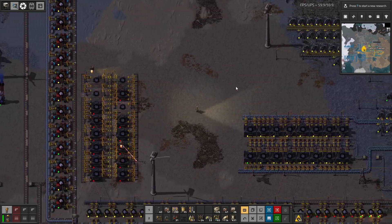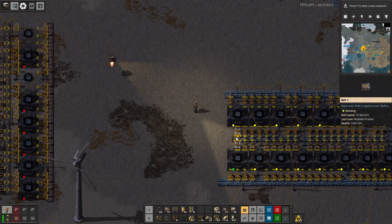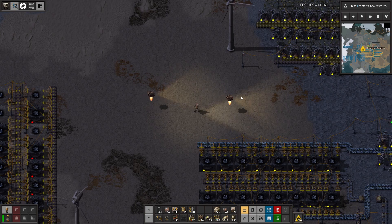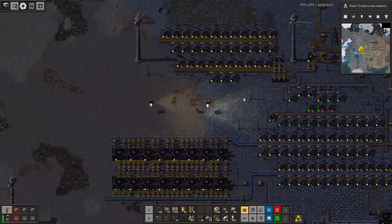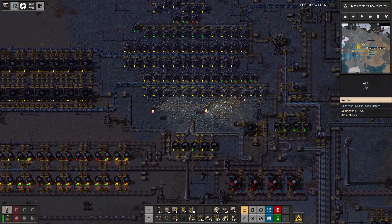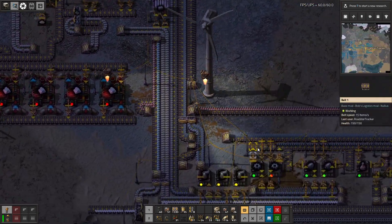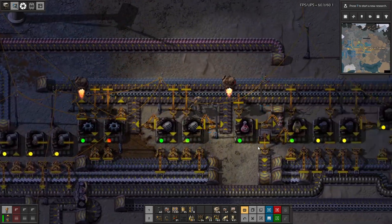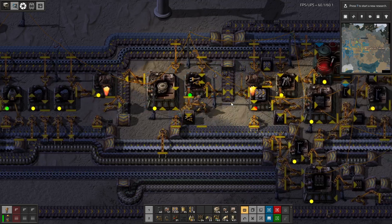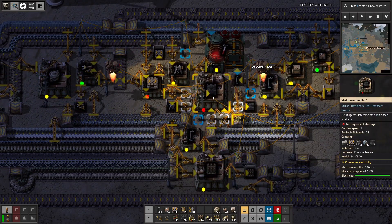And then we're going to have to filter out the aluminum. Let's get some more belts and some more crushers. We have belt apparently. Don't know why it wasn't being placed. But the crushers I'm sure we're lacking. 50 crushers — good.